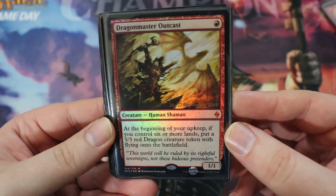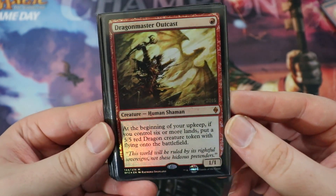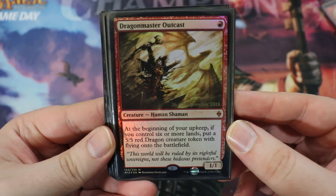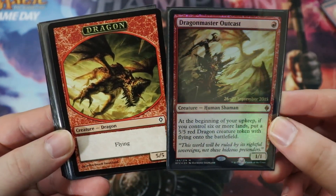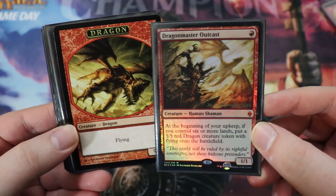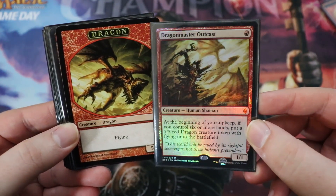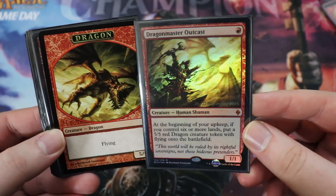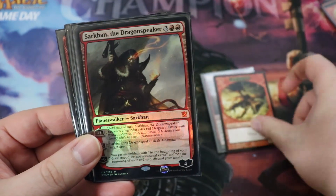And finally we have our dragons, or cards that make dragons. I've kind of saved the best for last here. We have Dragon Master Outcast — this is a one-drop human shaman, a 1/1. At the beginning of your upkeep, if you control six or more lands, put a 5/5 red dragon creature token onto the battlefield. This is one of the reasons we're running a lot of land ramp as opposed to artifact ramp — we're also running stuff that blows up all artifacts, so we don't want a nonbo with that. Each turn you get a 5/5 if you have six or more lands, which is not too hard to do with this deck. Great synergy.